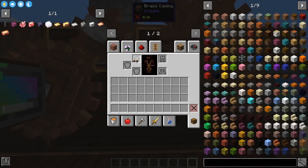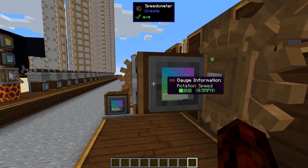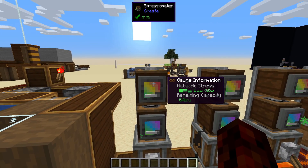Put these in your helmet armor slot — you're wearing them — and now if I hover over this gauge it'll tell you the speed. Another thing you can do is if you get this stressometer, it'll also tell you the remaining capacity, so like how much power is left in your system.